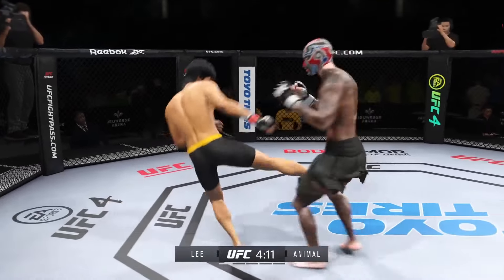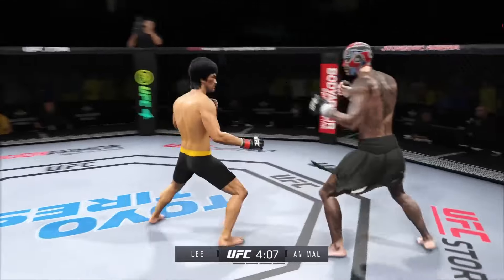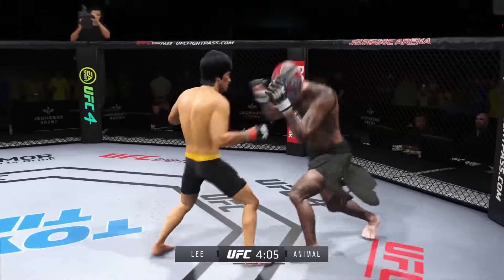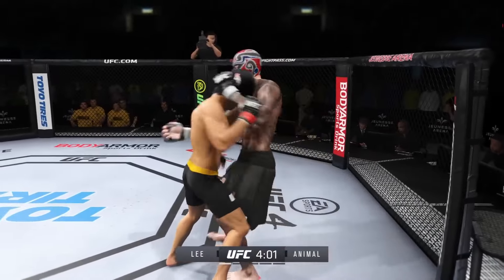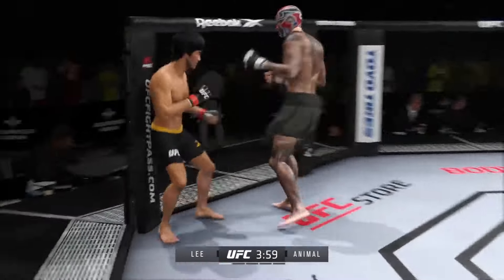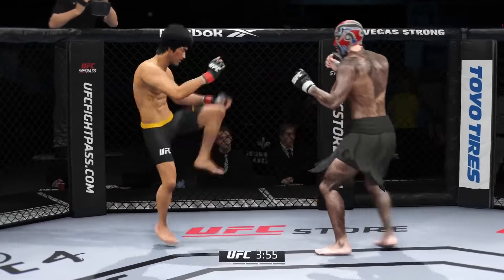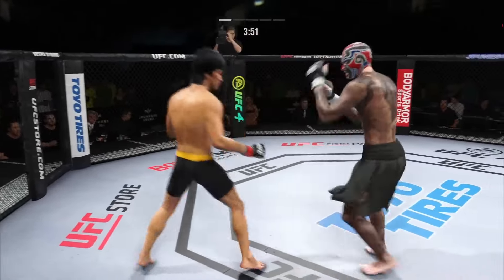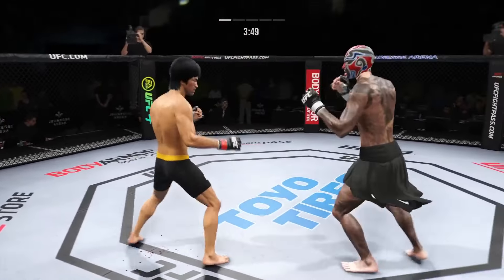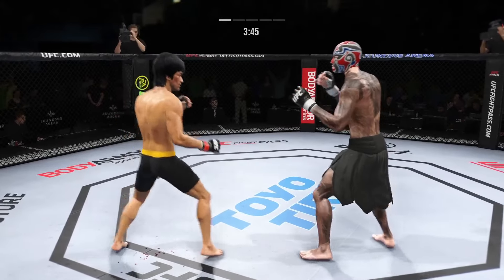Stuffs the takedown, no problem. Great punch landed with so much power. Nice counter right hand lands — he immediately gets the underhook. Lee's got the tie clinch, let's see what he can do. He tags him again with a flush left hand, continues to mix it up going to the head and mixing in some body shots.